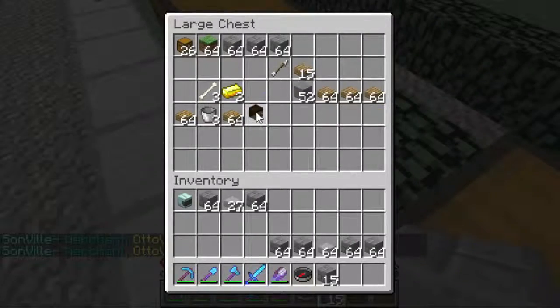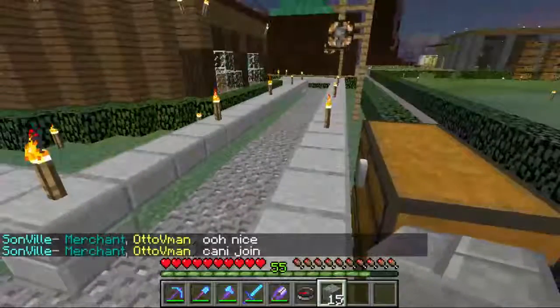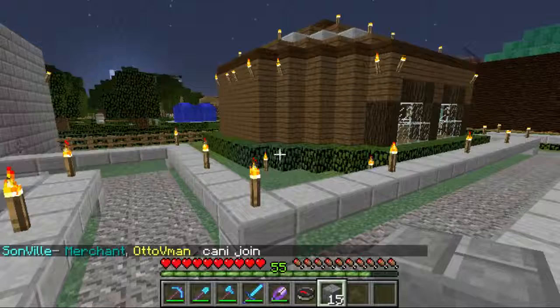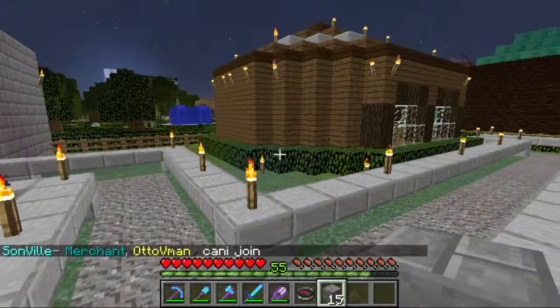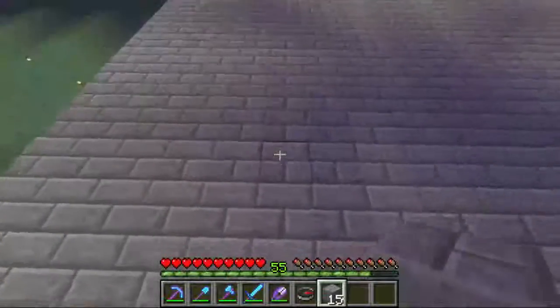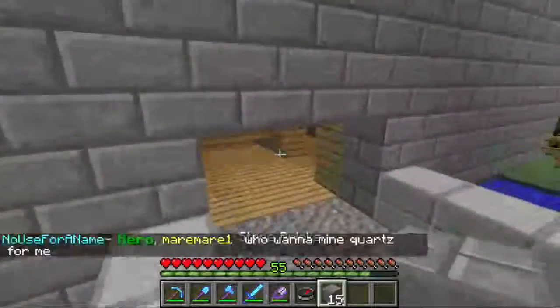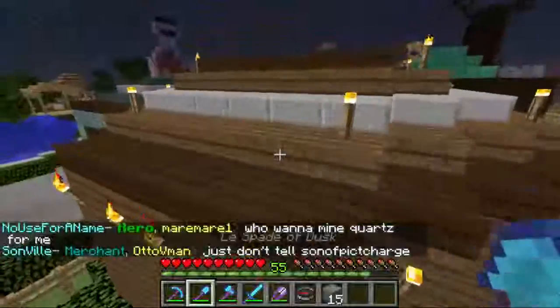Do we have any torches left? I don't think we do. I want to put that head just in there so they can't steal it. I've put bricks on top so it doesn't look weird — so it doesn't look like that, basically.